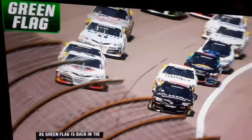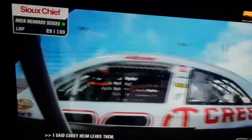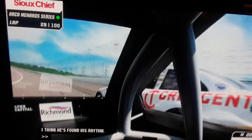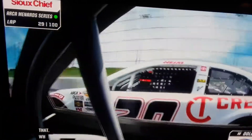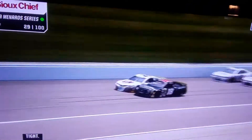What a great restart by Drew Dollar. Corey Heim leads up — that was a great jump by the 18, Drew Dollar. Here comes Corey Heim right back on the outside. He's got some quarter panel and he's keeping it really tight. He's going to hang right in there. What a great battle here.